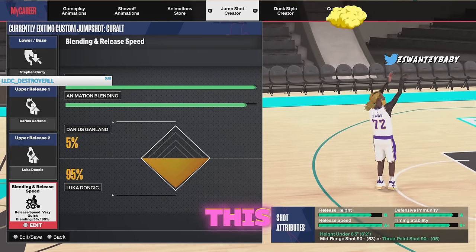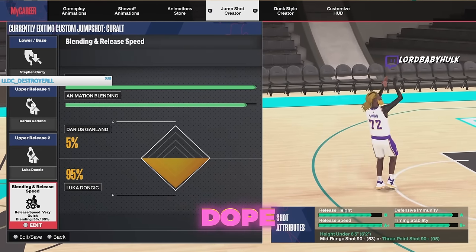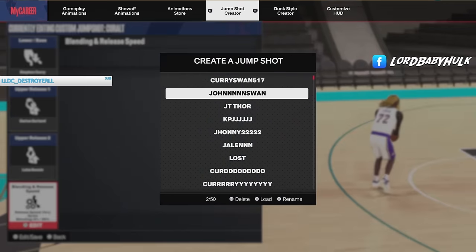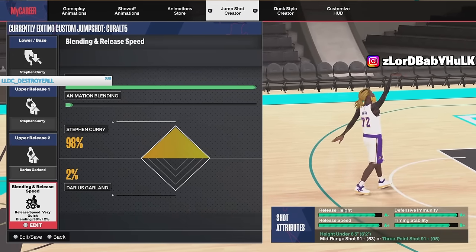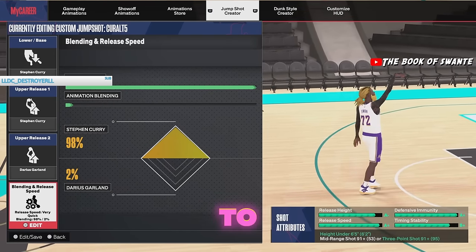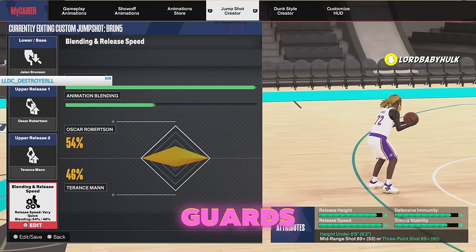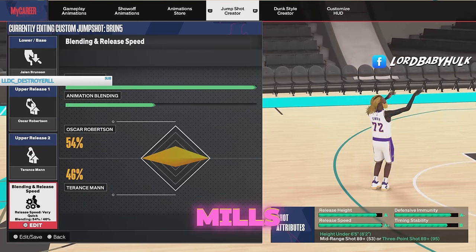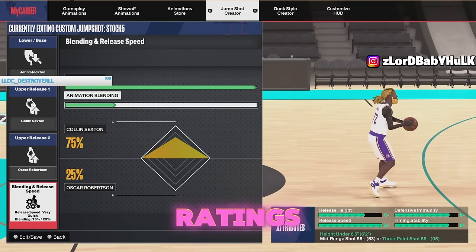For the smaller builds, here's a different shot release. This visual cue is great — Curry's like the second best, Patty Mills is the first. Here's another version if you want Curry slowed down with a stronger cue. It's all about hitting your jump shot. For those who can't hit, slow your jump shot speed down — it will make it easier to hit and your green window will open.